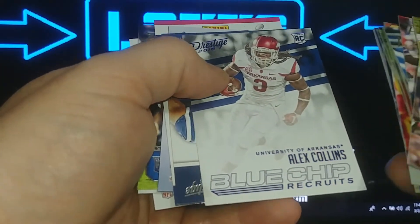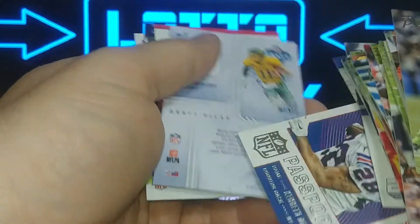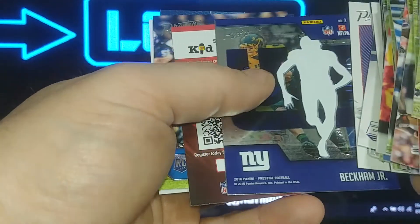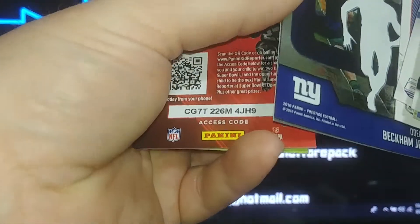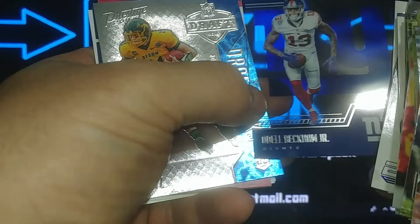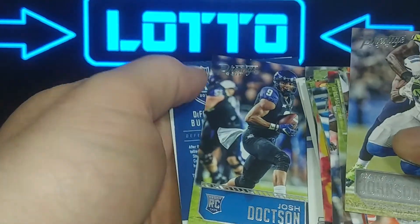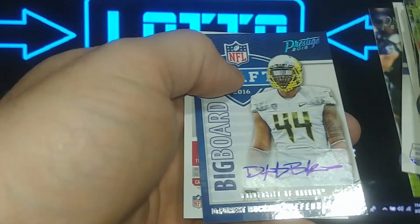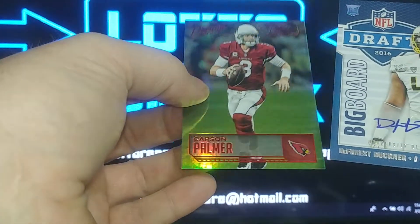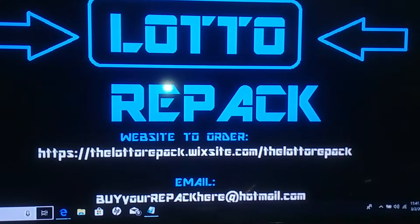Blue Chips rookie Alex Collins, Laremy Tunsil, a Carson Wentz insert rookie — some nice looking cards. Oh, they're stuck together — that's Odell Beckham Jr. I like these clear acetates, they're nice. Beckham Jr., Carson Wentz draft picks rookie, Josh Doctson, and Forrest Buckner out of a hundred autograph. Three hits out of this box, not bad — and a Carson Palmer red extra points card which might be guaranteed.